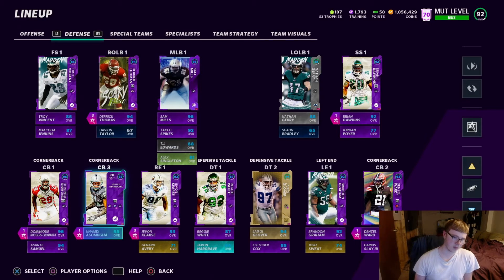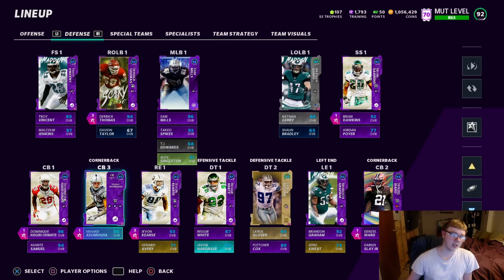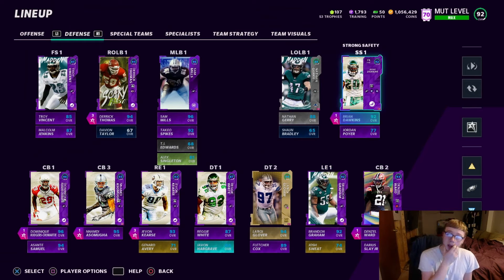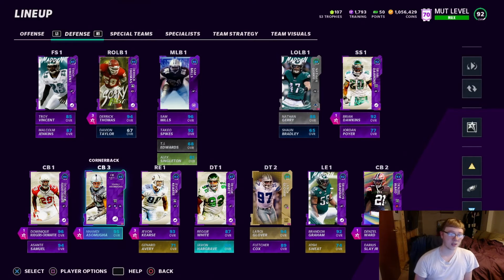Derrick Thomas, Javon Curse — two Edge Threats — and then I've got Acrobat on DRC, Nadney, Denzel — my corners. That leaves you one more ability point. I would say put that on your user. I have it on Brian Dawkins because he's been my user lately. Put Acrobat on whoever your user is because it's going to help a lot — you'll get more picks, diving interceptions, all that.